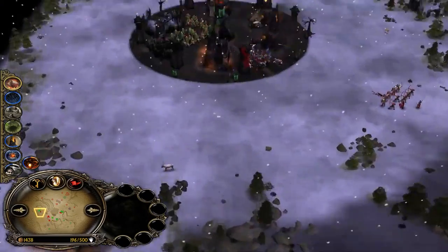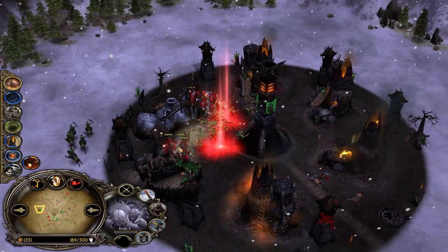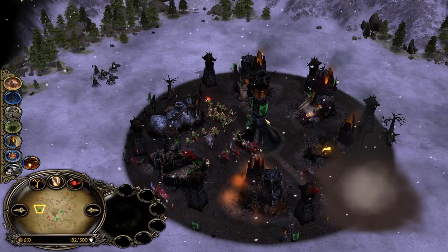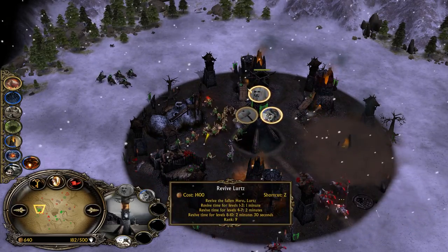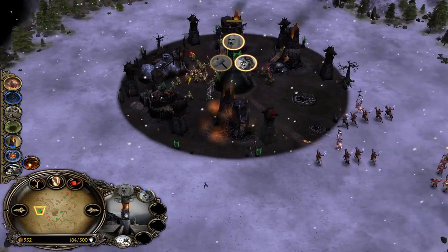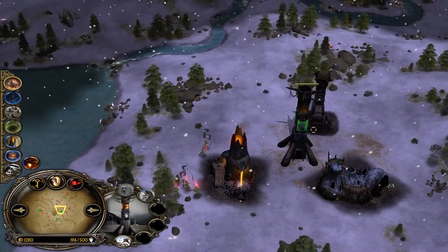He uses Rain — of course, a great play. But I go for a juicy trample into the back line — beautiful trample, dealt hella damage. Isengard is suddenly really poor without being able to revive Saruman. He even went for Devastation, but it's not enough.